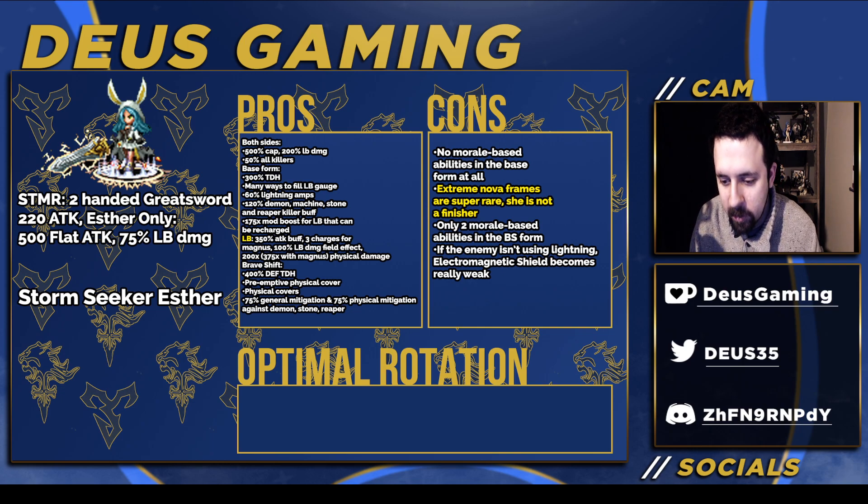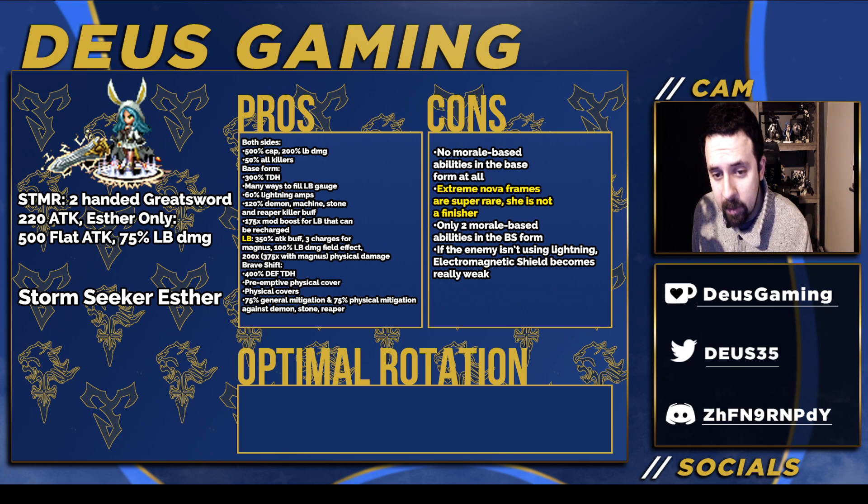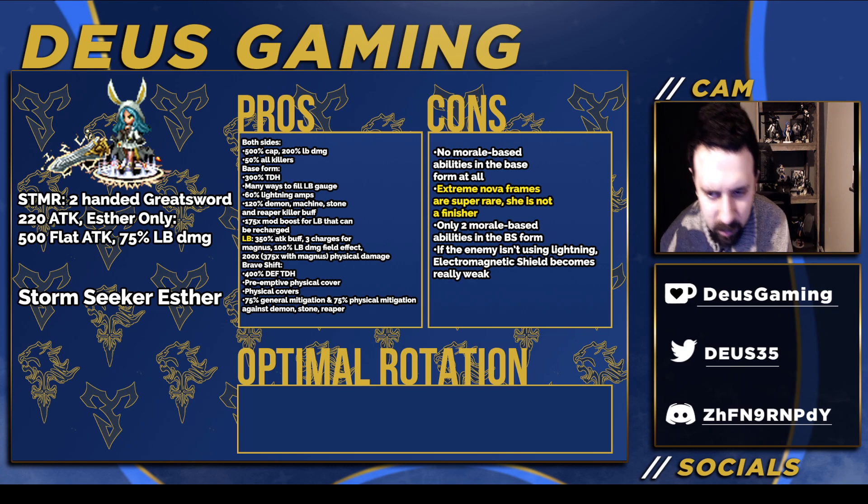Outside of Clash of Wills she's beaten by units like Graff and others in that tier. She is also not a finisher — she has extreme nova frames. Her LB costs a lot, and at EX2 she doesn't have the wandering spirit ability that fills LB gauge at the start of the turn. Instead she has LB damage boost and LB fill rate, which is not as good as filling the gauge at the start of battle.